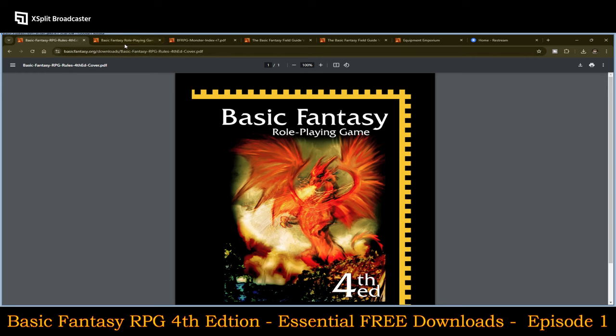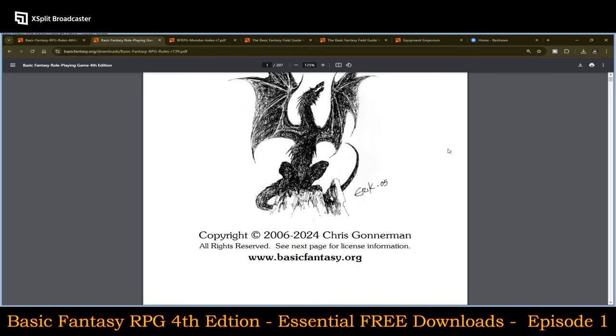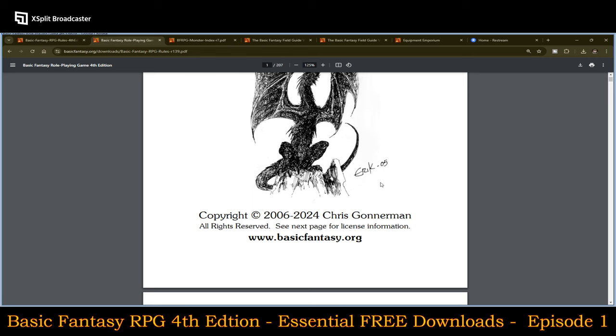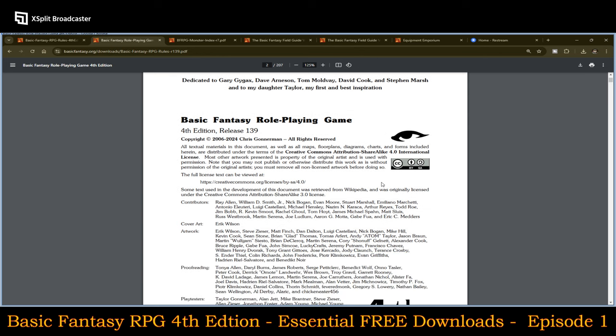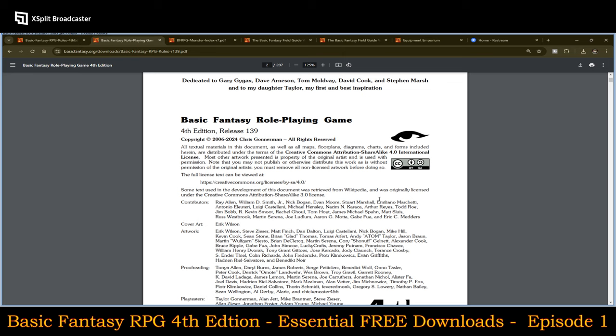So here is the Basic Fantasy Role-Playing Game — the actual rule set. You can see it's copyrighted from 2006 through 2024, and this is the fourth edition. It is now under a Creative Commons Attribution Share Alike 4.0 International License, so they did separate from the previous OGL — the Wizards of the Coast Open Game License version 1.0A, which was the one that caused all the brouhaha.